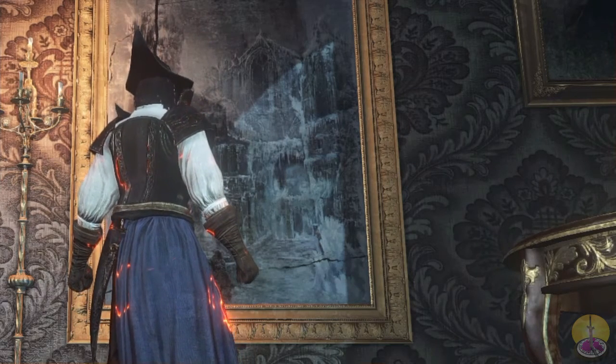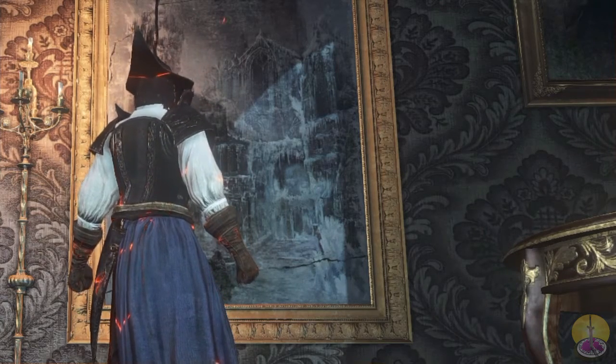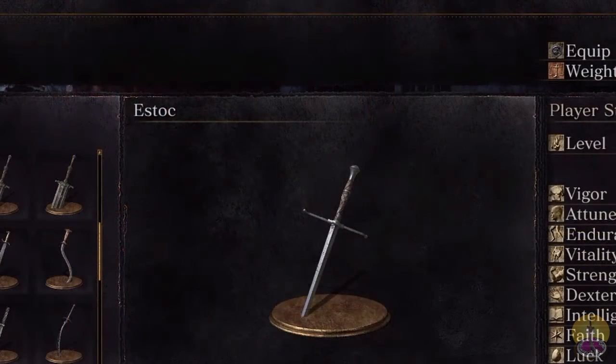This weapon is a bit different from the other Reapers. It's not only a thrusting weapon, but a slashing one as well. If you deduced that, we're talking about the Estoc. The Estoc is pretty much the balance between a sword and a Reaper — though it's still a Reaper by nature. It can slash, not only jab.